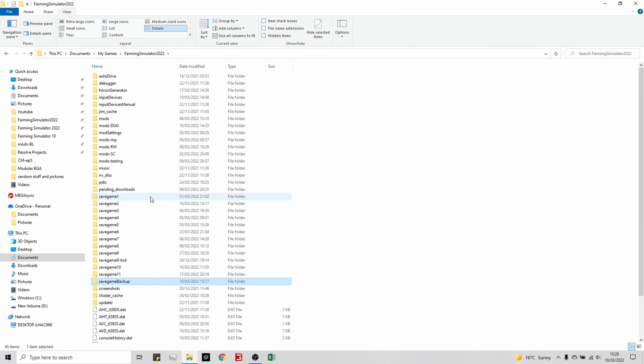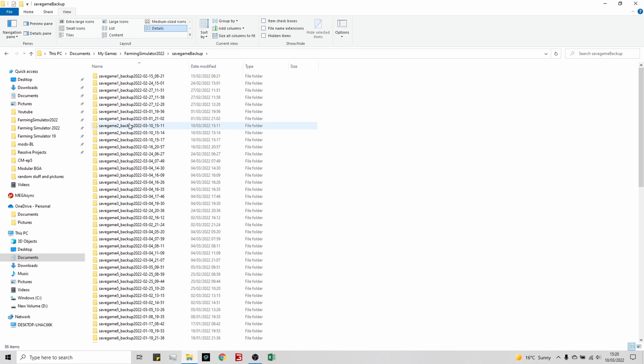We saved Save Game 2 at 15:17, so in the Save Game Backups folder we can see backups from 15:11, 15:14, and 15:17. We want the one just before we last saved, so we don't want the 15:17 — we want the 15:14.